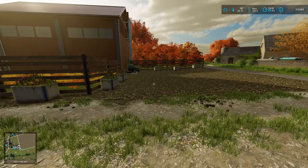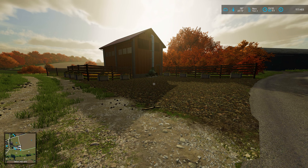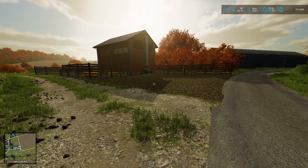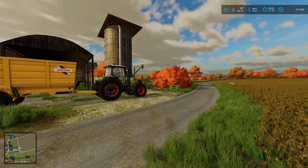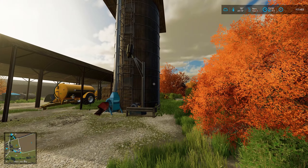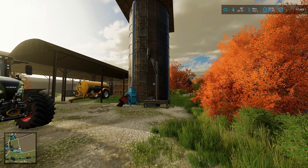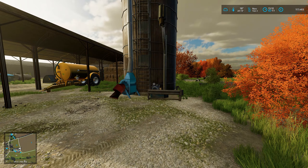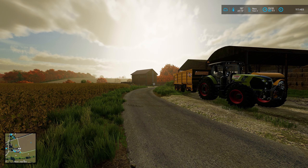I went through and did all this, then realised — it only takes straw and hay, it won't take my grass. So I found this on the mod hub — it holds 2 million litres of everything, grass included, and it's nice and cheap, 11 grand. So grass goes in there, and hay and straw go in the hayloft.